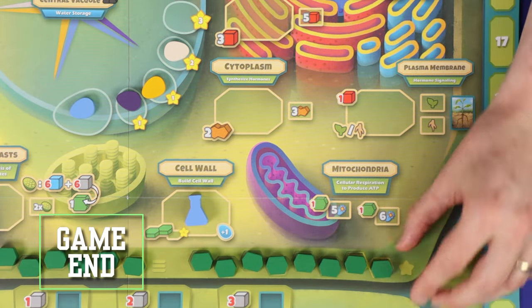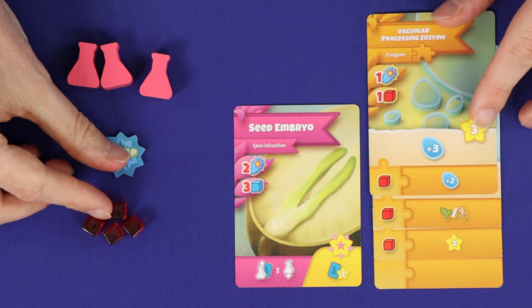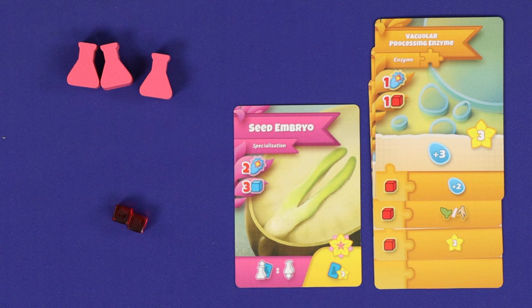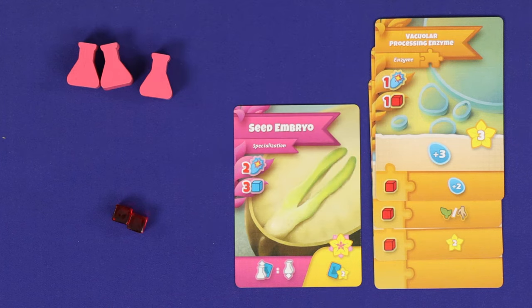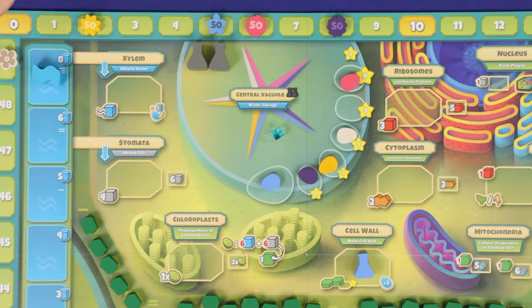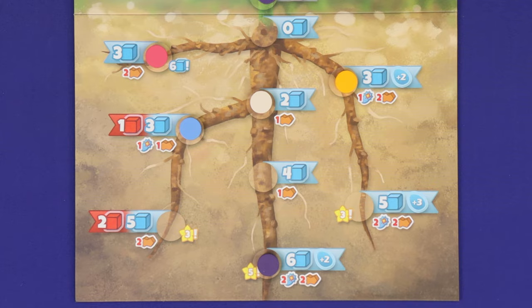The end of the game is triggered when the final space on the cell wall is filled with carbohydrate. Finish the current round, noting that the cell wall action can't be taken anymore. All players now have one final chance to play any cards they can afford from their hands, including activating enzymes, and then you'll proceed to final scoring. To the points gathered through the game, add any points from your specialization cards, and if you have any carbohydrates remaining, gain four points for each. The player with the most health points wins. If tied, whoever is furthest advanced on the central vacuole track wins; if still tied, whoever produces the most water in the sunrise phase; and if still tied, victory is shared.